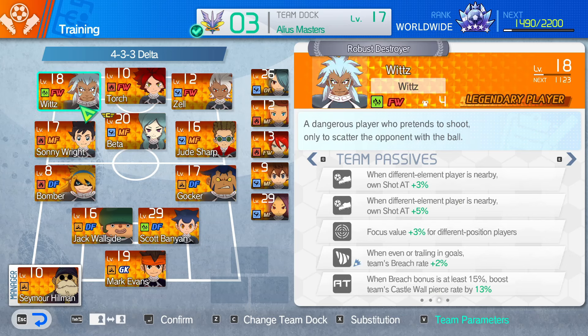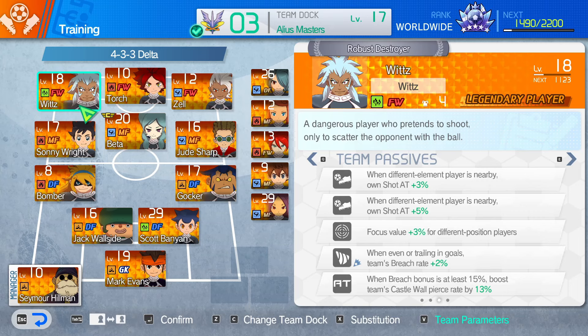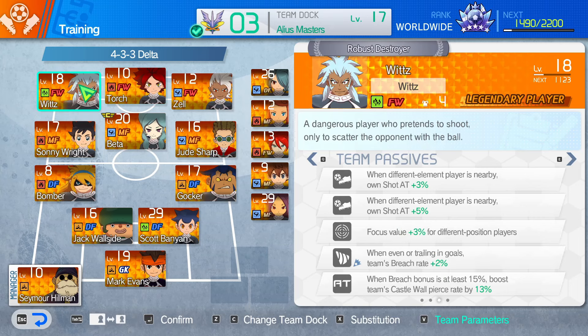Let's go to the forwards. We've got Wits. When a different element player is nearby, his shot power goes up by eight percent — so we've surrounded him in three players that aren't the same element. Focus value plus three percent for different position players, so that's these getting boosted again. And even in trail ending goals, breach rate plus two percent. And when breach bonus is at least 15 percent, boost the team's castle wall pierce by 13 percent, which is nice.